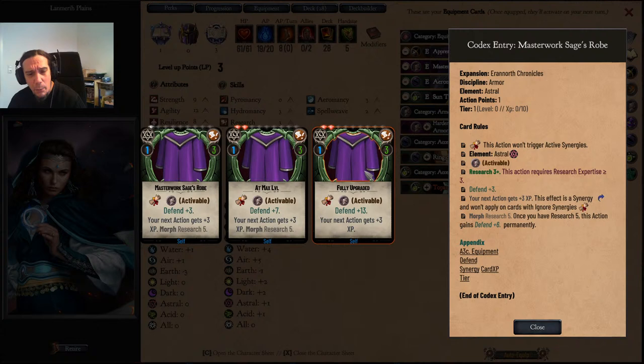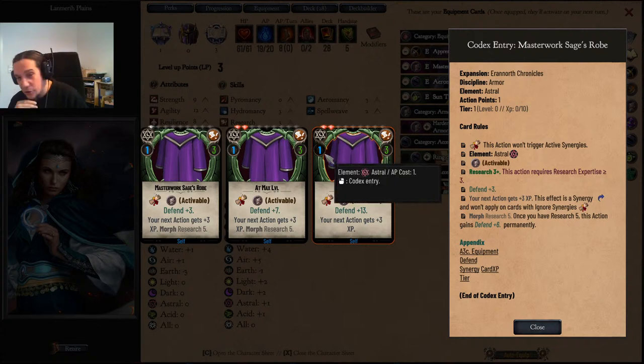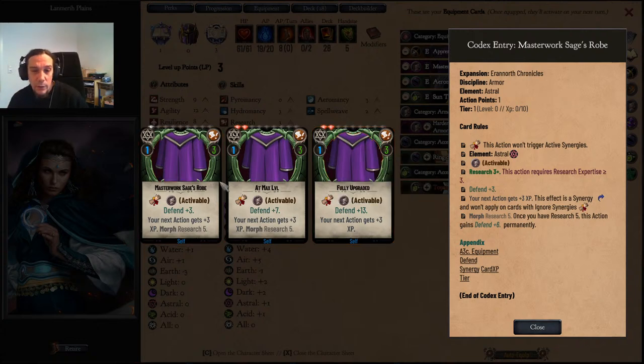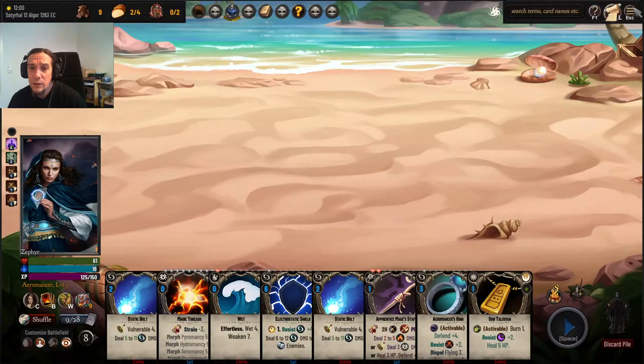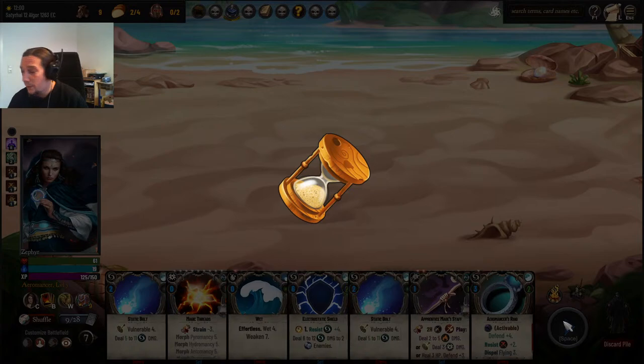Wait — what does 'fully upgraded' mean, actually? Does that mean if I pump in some more thingies? I need to choose my food here. So that's a good reason to pump research all the way up to five. It's certainly stronger than what I had before.